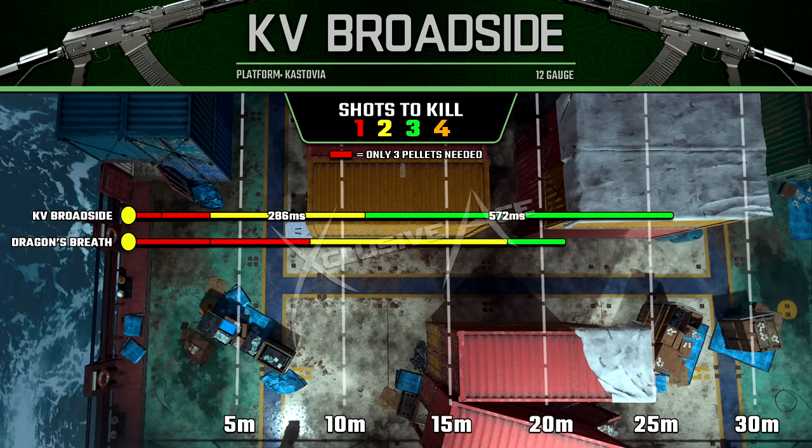Its one-shot kill potential if you're hitting most if not all of your pellets extends out to about eight and a half meters, which is incredible for a semi-auto shotgun. The big downside is it reduces our maximum hit potential to about 21 meters, whereas previously it's about 26.5 meters — but typically you wouldn't be stretching ranges that far with a shotgun anyway. For maximum consistency, Dragon's Breath is a hundred percent the way to go.